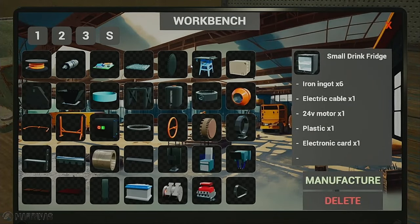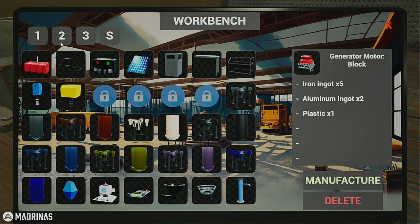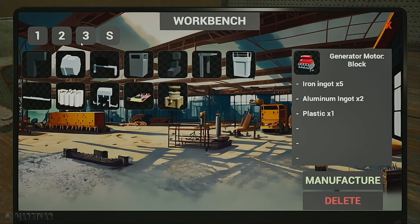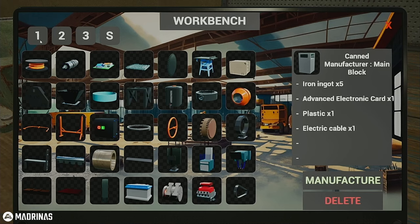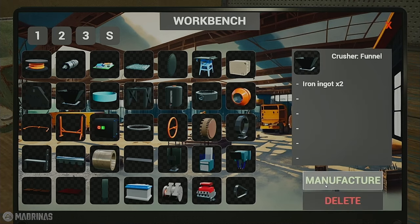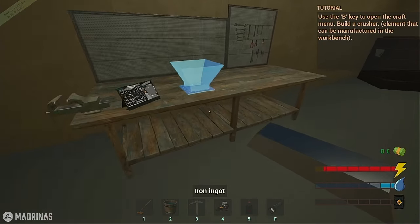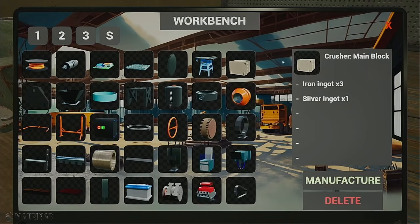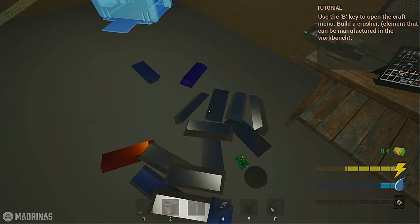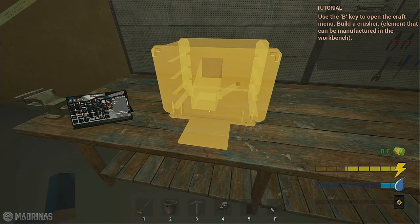Let's see here, so we need... is that it? Generator? No, that's the generator motor. Oh, there it is — crusher funnel, two iron ingots. Alright, that's easy. I think I'm gonna have to go get more iron ore. I think I've got everything we need for the crusher, so I'm gonna start with the main block — I need three iron ingots. I wish you could grab more than one at a time, that would be so much easier.